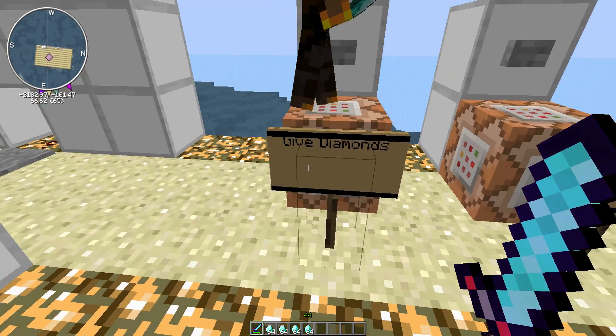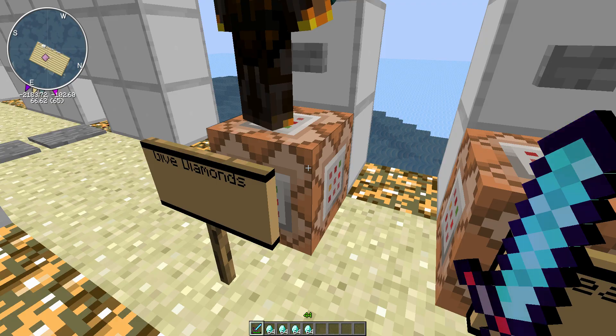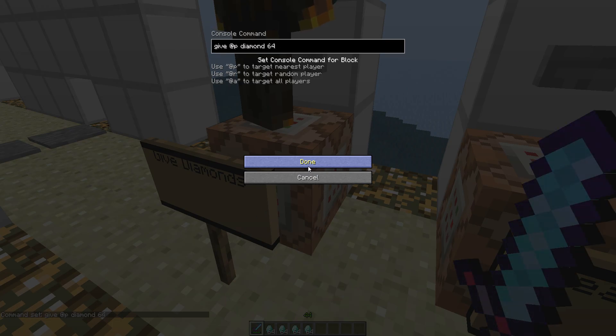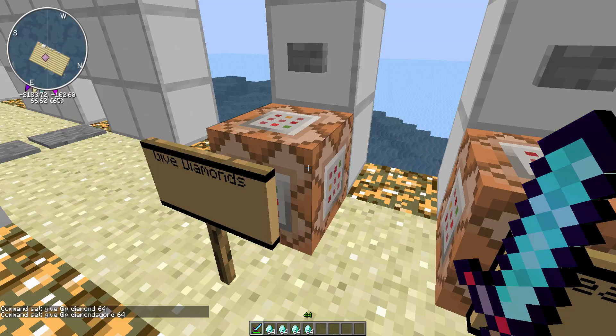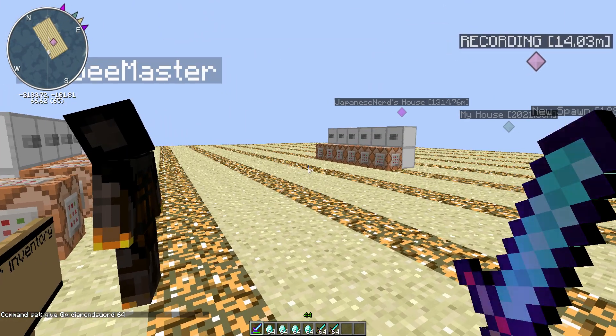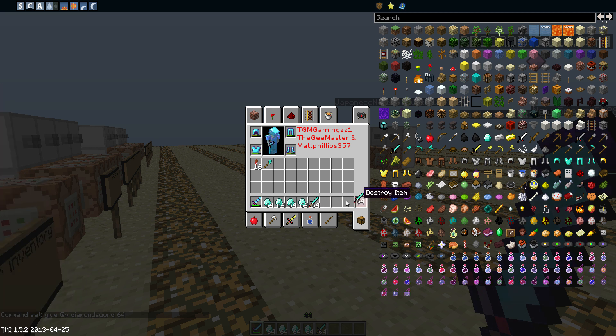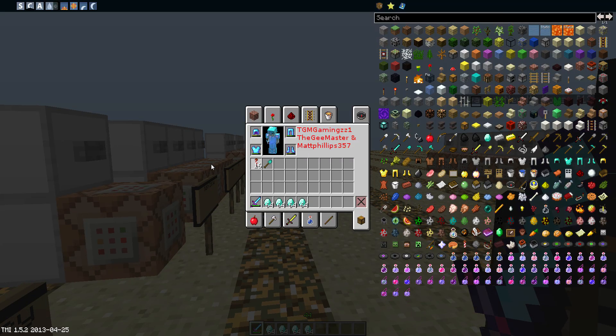You can also give each other diamonds, which is pretty cool. Simple command: give nearest player diamond 64. You can change it to other items — for example, diamond swords or dirt. Just like that it gives you dirt or 64 diamond swords. Really nice.